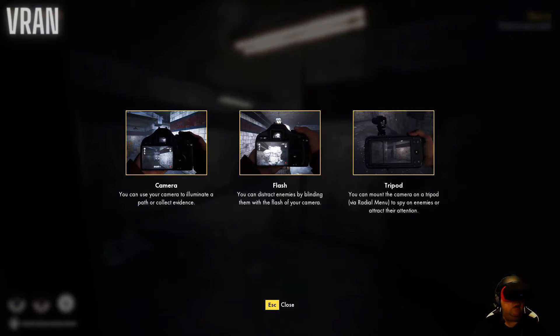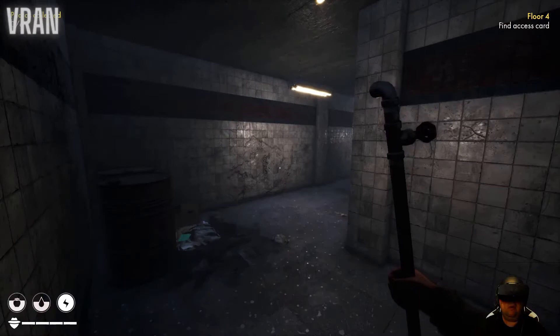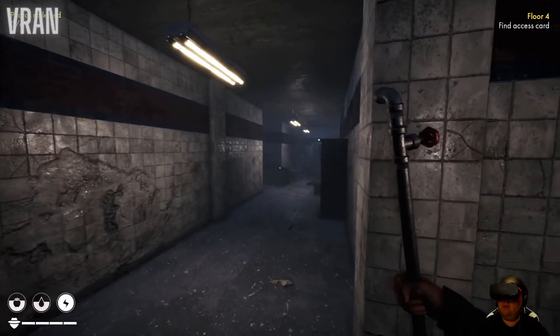Camera tip: you can use your camera to illuminate a path and collect evidence. With the flash you can distract enemies by blinding them. You can also mount the camera on a tripod via the radial menu. We'll check that out.